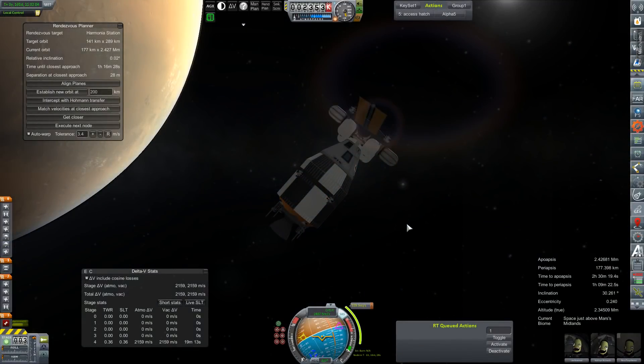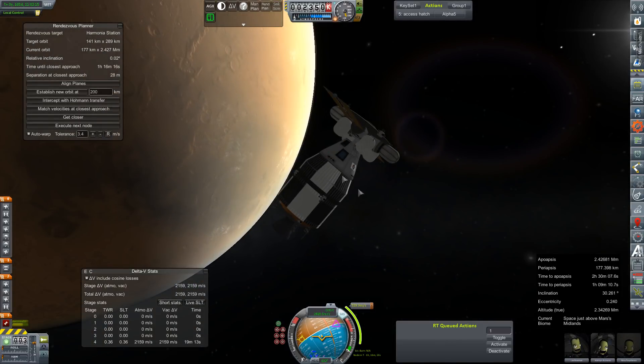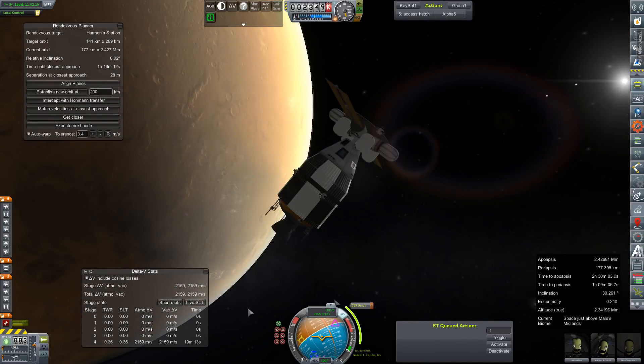Hey everybody, and welcome back to Kerbal Space Program RP-0. We are rejoining the crew of the Artemis IV-M here in Mars orbit. They've done many aerobraking passes and a little bit of a propulsive pass. I've shifted some fuel around from our HAB module back into the primary tank, giving us about 2159 meters per second.